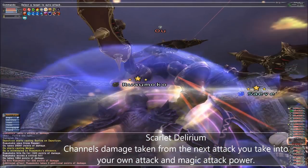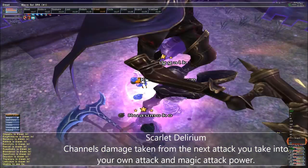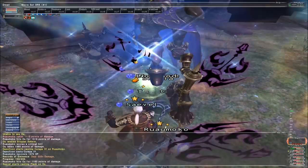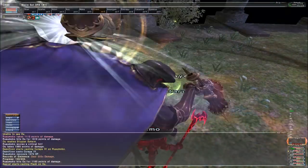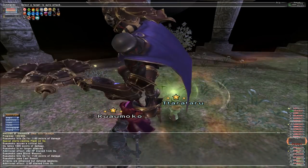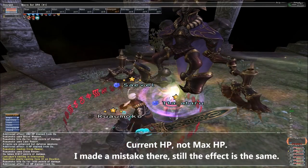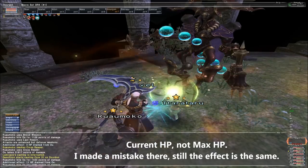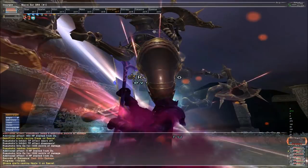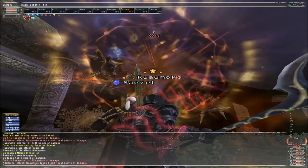Scarlet Delirium is a very powerful ability, but it's hard to get the most out of. Scarlet Delirium causes the Dark Knight to convert part of the damage they take with the next attack they receive into a straight up attack power increase. The increase is a percentage increase, and its effects are applied after all other forms of damage calculation take place. Scarlet Delirium's formula is damage taken proportional to maximum HP divided by 2 — so if you take an attack that knocks off 90% of your HP, you'll get a bonus of 45%. Scarlet Delirium is best used when you see a powerful AoE attack with a long windup readying.